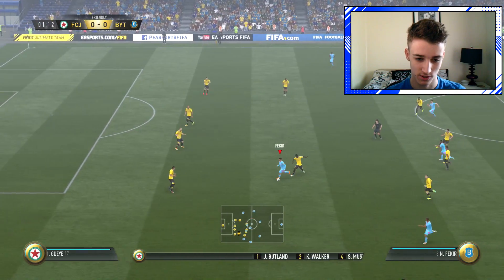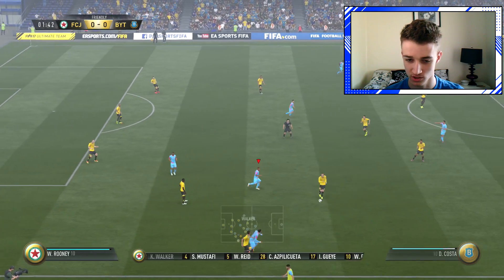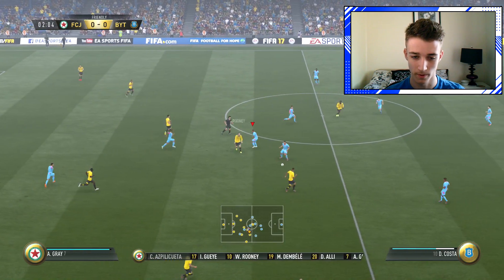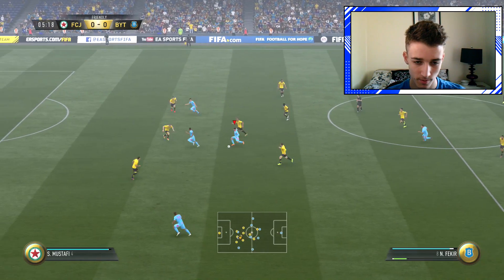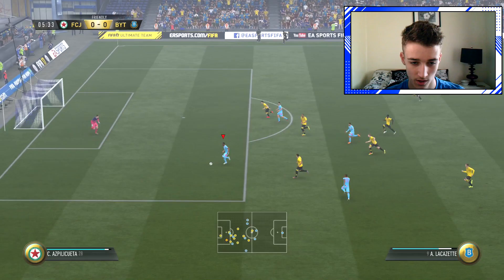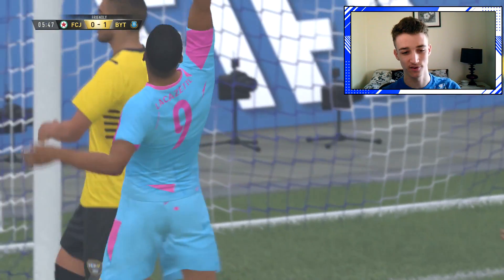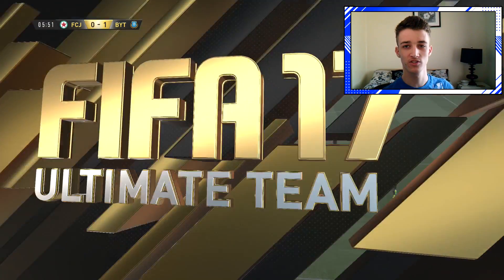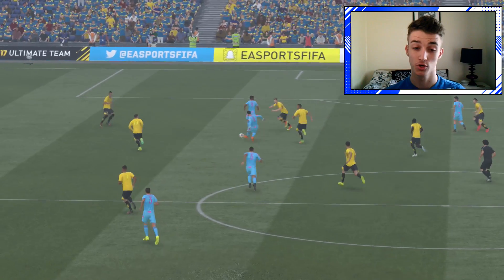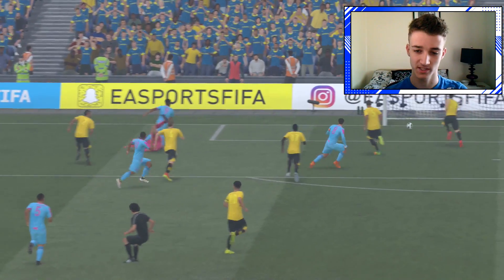I've actually not put any custom tactics on, and this is going to be my first FIFA game using this controller. I usually use an Xbox One S controller, this is just the Xbox One original controller, so it's a little bit bigger but it shouldn't make too much of a difference. Lacazette's there - this should be the first goal, low driven, beautiful - 1-0! Lacazette gets the first goal, Fekir gets the assist. I decided to put Lacazette at centre forward just because I wanted to get more opportunities with Fekir, but in hindsight it might have been better to put Fekir at centre forward.